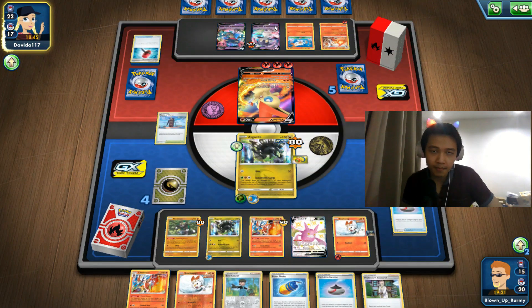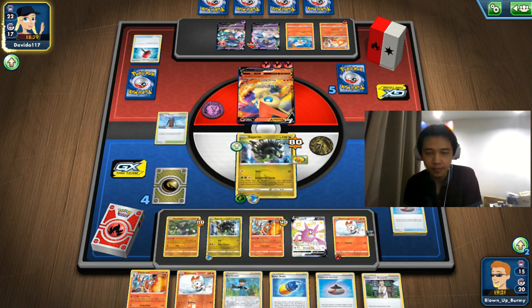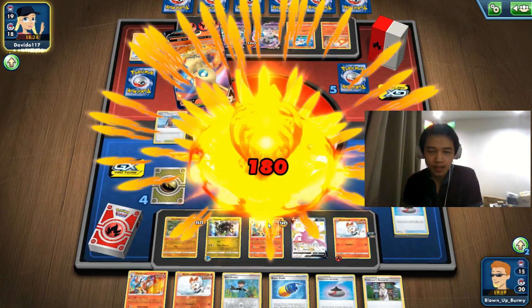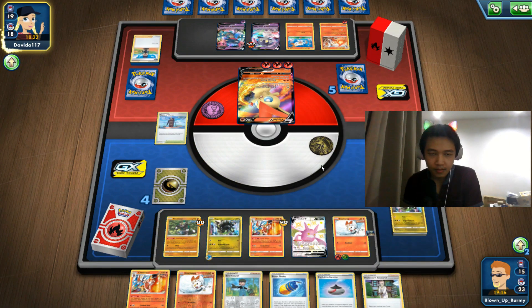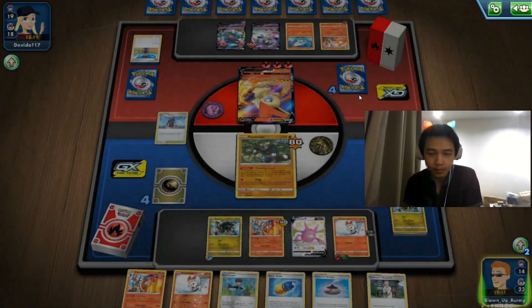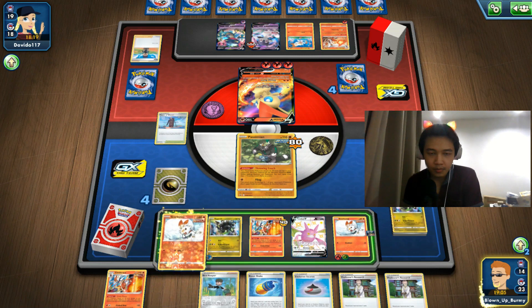We're hitting the Indeedy and then we'll kill the Victini at the last minute. Let's hope they don't evolve into a V-MAX — if they do, it only does 100 damage to non-V cards unless they Boss Order our Crobat. We need that Grass energy but there's none available, so we can't use Judgment Surge yet. Let's use a Research and see what we have.